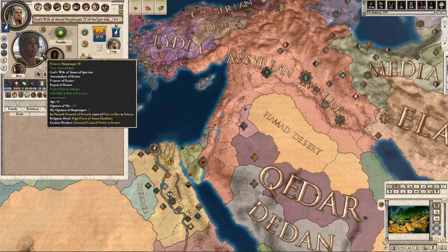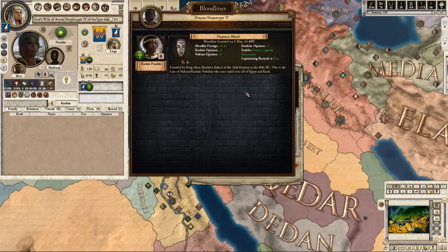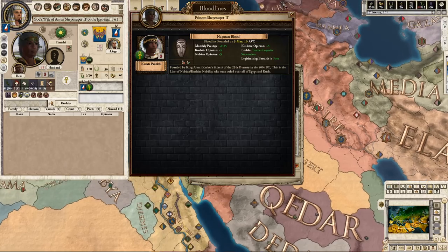God's wife of Amun — Iphetsut. She has Nubian blood. Founded by King Alara, Kashta's father, of the 25th Dynasty in the 800s BC — this is the line of Nubian Kushite nobility who once ruled over all of Egypt and Kush. That's why there was that fight with the Kush king and the Egyptian pharaoh. She enables added cognatic succession and legitimizing bastards is free. This woman has 15 learning — we'll go for it.